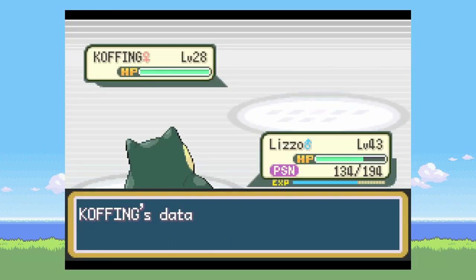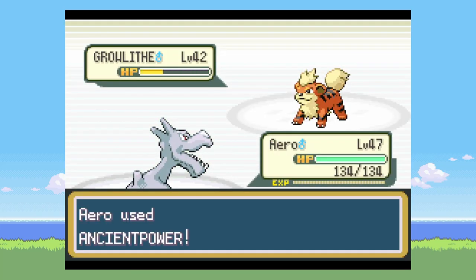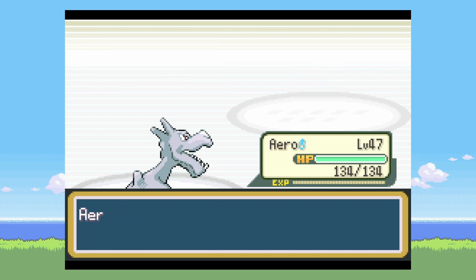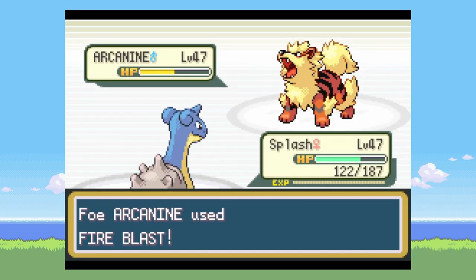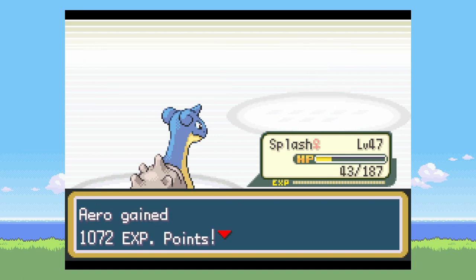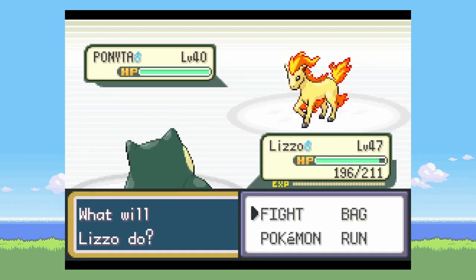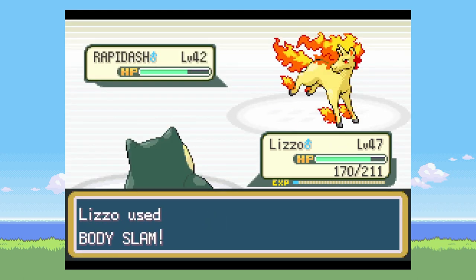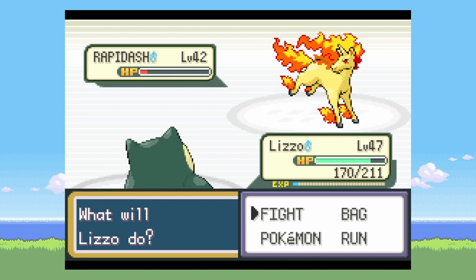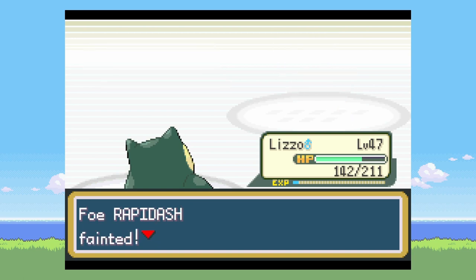I go catch a Koffing on Cinnabar Island and then challenge the gym. I probably should have led a special attacker because of the Intimidate — I get double Intimidated, which is kind of cringe, and then I get burned so I have to switch out anyway. Fire Blast does a decent amount, and if either one of those critted I would have lost Lapras. I'm basically just waiting out all of the restoring items and then finishing off.